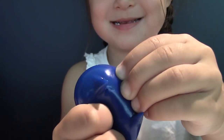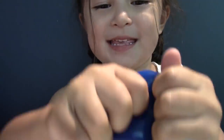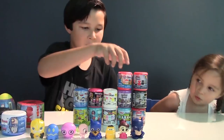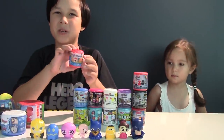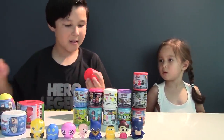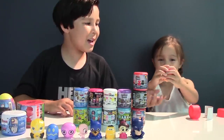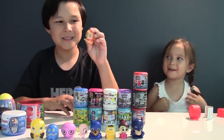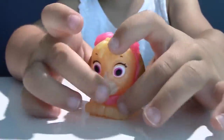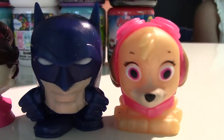Now let's squish his head! He's so beaten! Next we have another Paw Patrol - this time it's series number 2, and inside there's gonna be a shiny figure! Here you go baby! And it's Skye! She's pink! Now let's squish her! It's kind of stiff. So that's mashem number 9! So far the most squishiest one is Batman!